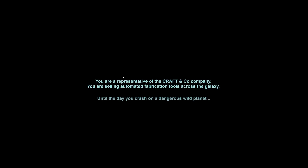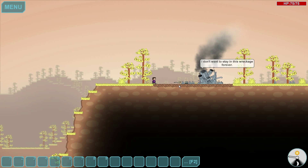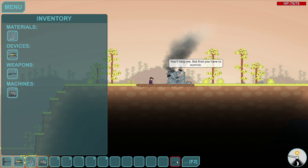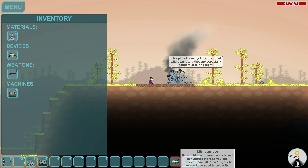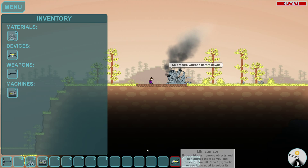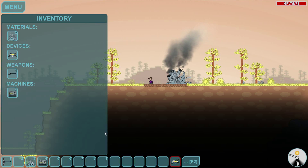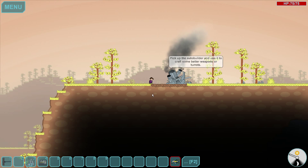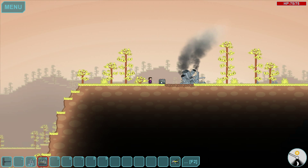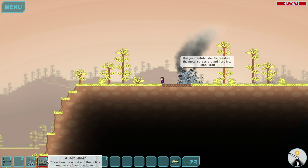You are a representative of the Craft and Co. company. You are selling automated fabrication tools across the galaxy until the day you crash on a dangerous wild planet. I'm going to put my gun on my hotbar. This yellow thing is called the Miniaturizer — it miniaturizes the blocks and picks them up, and you don't need to have it selected. I'm putting it on the right side of my bar because there's no hotkeys for it. And then we have this here which is basically your crafting area, the Auto Builder.